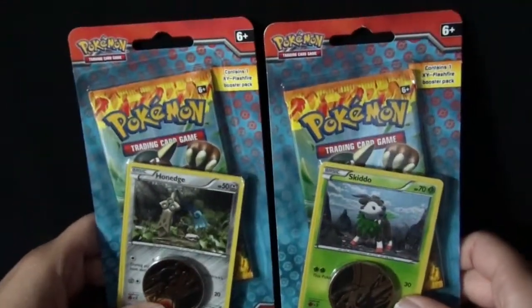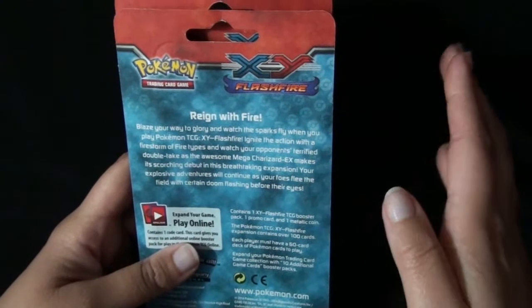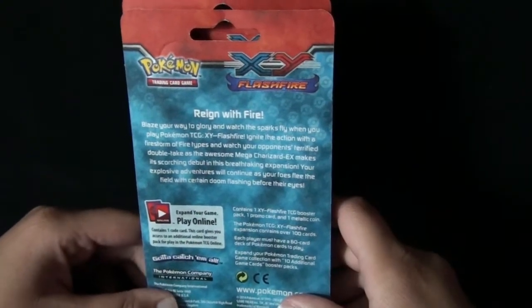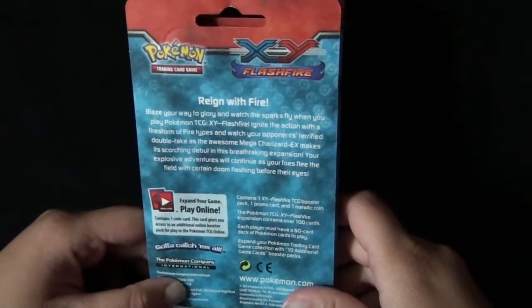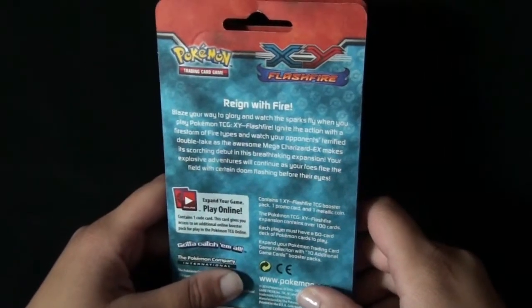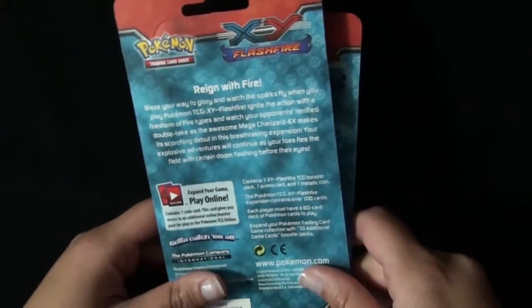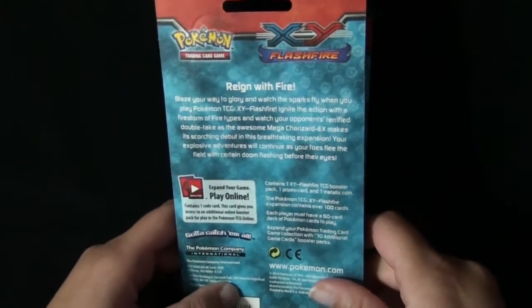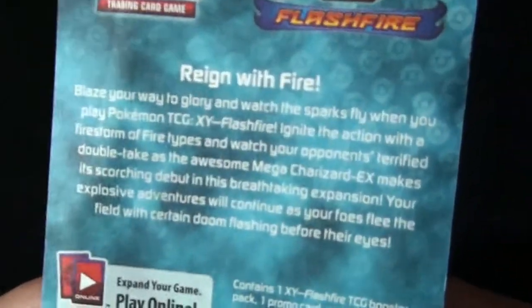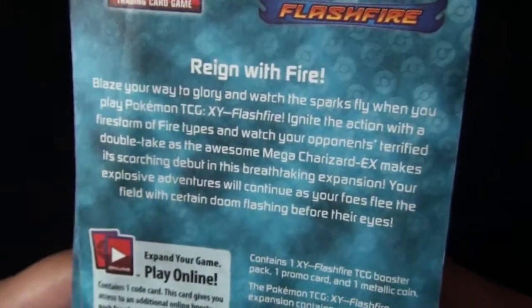As you can see, I got Honedge and Skiddo. The pack reads: 'Blaze your way to glory and watch the sparks fly when you play Pokémon TCG XY Flashfire. Ignite the action with a firestorm of fire types and watch your opponent's terrified double-take as the awesome Mega Charizard EX makes its scorching debut.' So does that mean there's a lot of fire types in this? I didn't really quite catch what type there's a lot of.